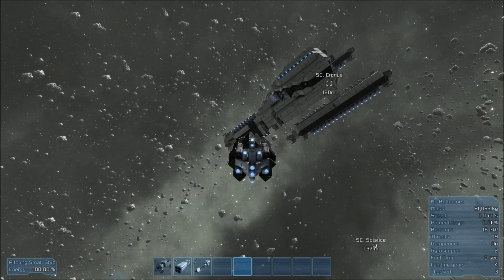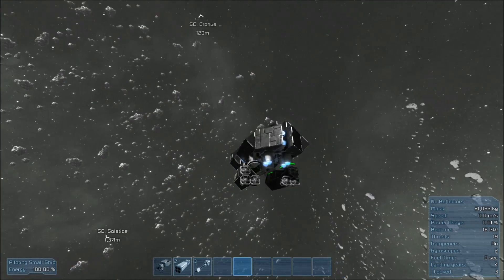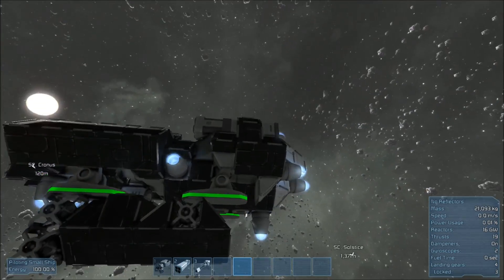By the looks of the trailer, they can incite some serious mayhem upon your ship. I have just created a new bomber called the SC Cyclops, and as you can see down there on the bottom, there are the warheads — those little spherical things there.